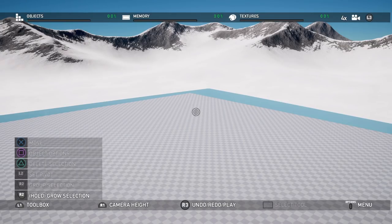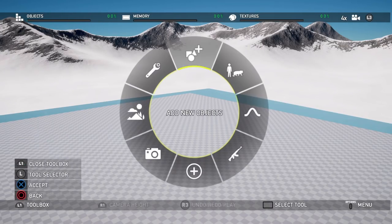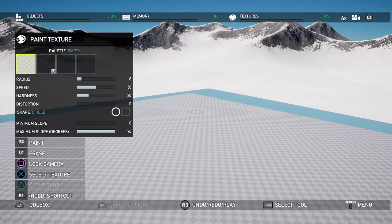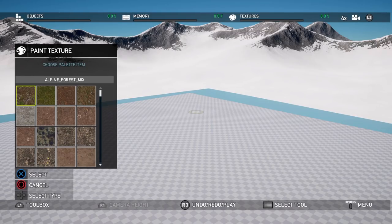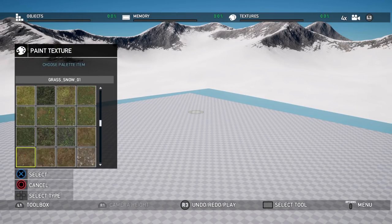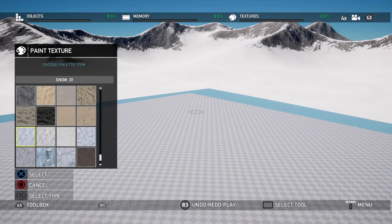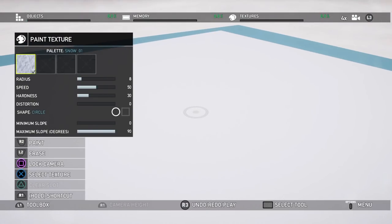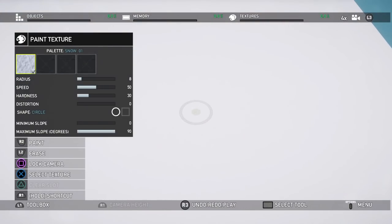The first thing you want to do is paint some terrain. Hit L1, go to terrain, then paint texture. This will paint over that big ugly checkerboard. Open it up and select a texture — the only one selected is checkerboard, and we don't want that. Let's find something that matches the background. We have snow options — let's use snow one. Hit select, and now we have a big white square. We'll fix this.